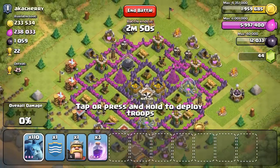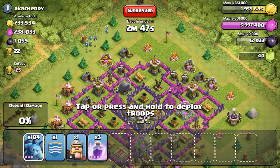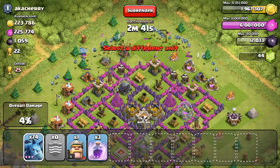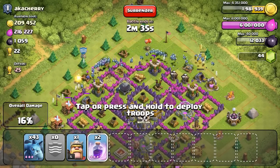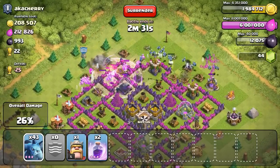Yo, what is going on guys? It's Killalogue for the win here bringing you guys another Clash of Clans video. This time I have a hundred and twenty minions — I have a hundred and ten in my army camps and I'm dropping them out on the battlefield, but I have ten in my clan castle.